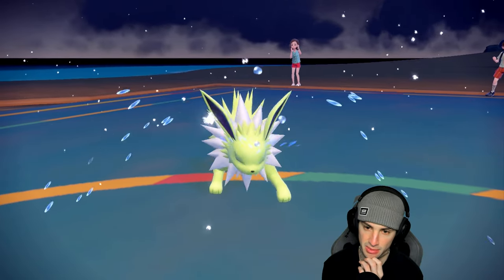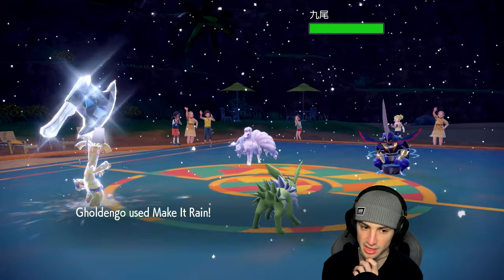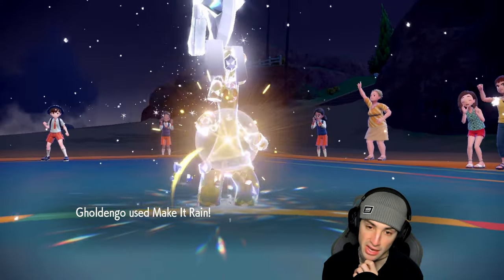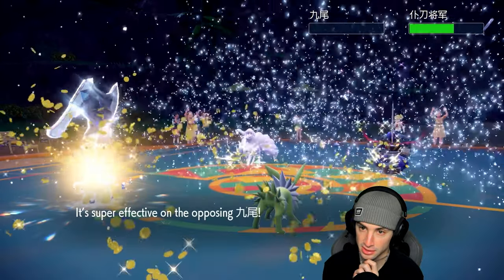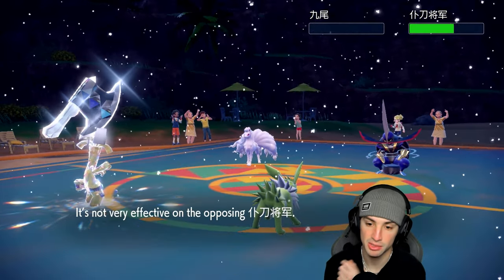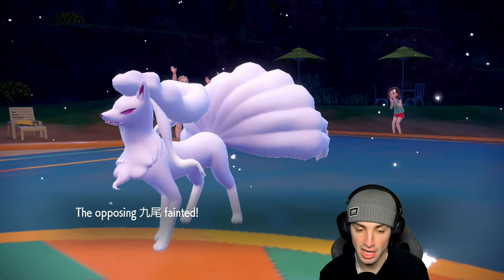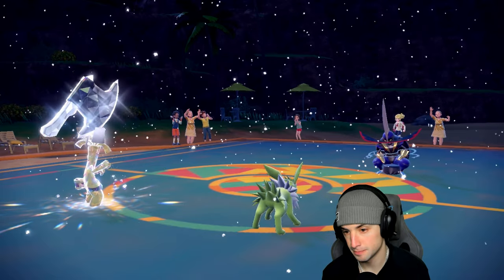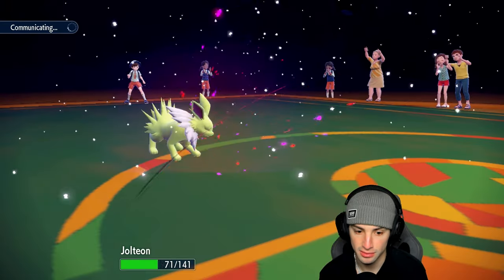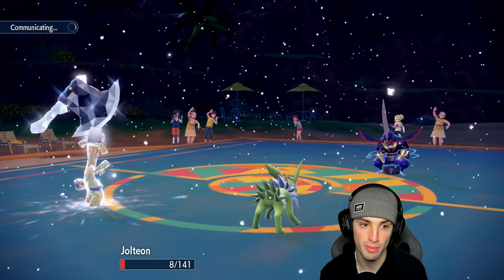They don't even know we're Choice Scarf — and now they do. Bye-bye Ninetales, gone! Still do a bit of damage to King Gambit, which is good. I am scared of a Defiant boost, but I think King Gambit attacks Gouging Fire again, which is fine. It goes after Jolteon instead — Jolteon survives! That might allow me to get off one more Make It Rain.